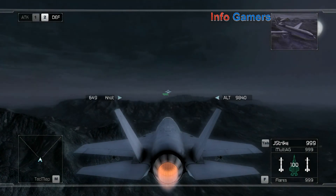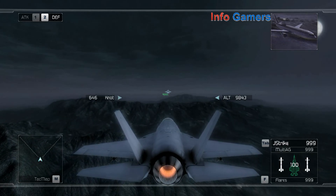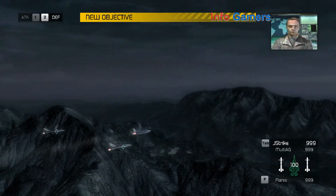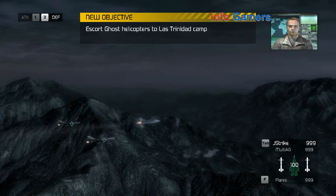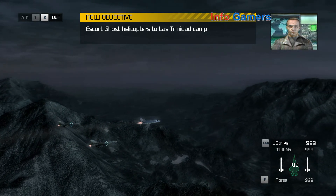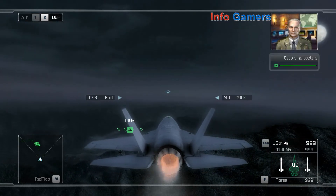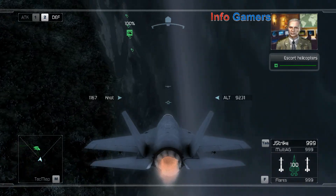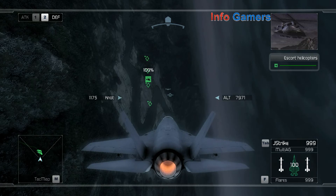Reaper flight, this is Oracle. I have you on my scopes at 3-3-0. Clear and heading into the northern operational area. Looks like a good night to do a little hunting. Casper's standing by. Reaper flight, this is flight operations. Your task is to provide close air support for a U.S. strike team that will infiltrate the Las Trinidad compound. Take out any anti-aircraft emplacements covering Sierra 5 before Skyhound gets there.